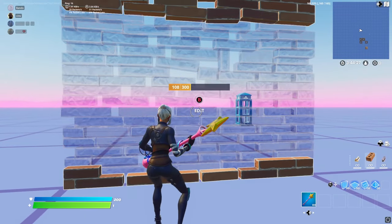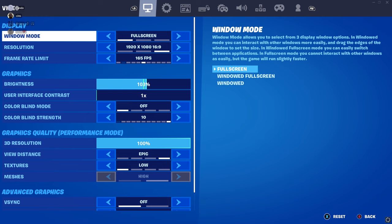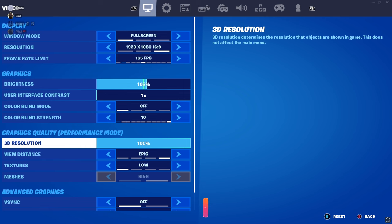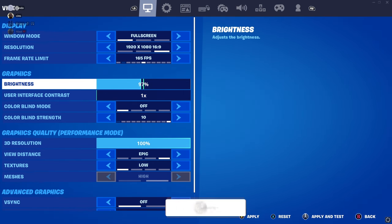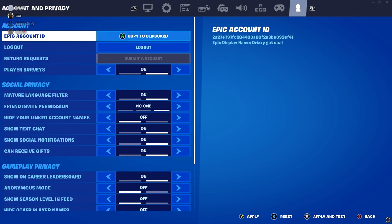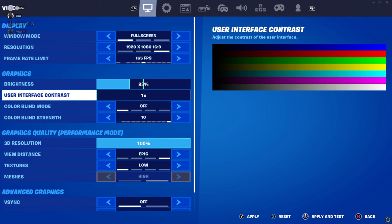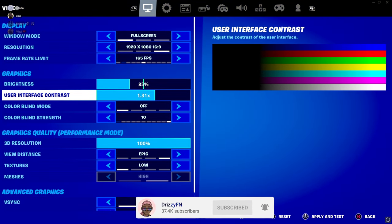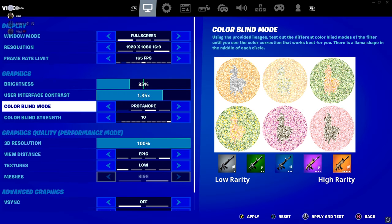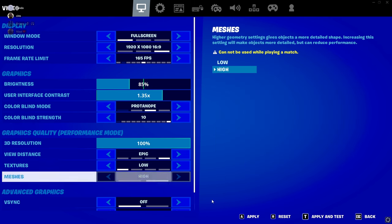Now for the look of performance mode. Go to your settings and set your brightness to 85 — that's what you want. This is more for the looks to get that performance mode appearance, not the feel. It'll make your game look more like a PC. Go to the second setting and put it on 1.35. Then set your color blind mode to Protanope and your color blind strength to 10. After you do that, press apply.